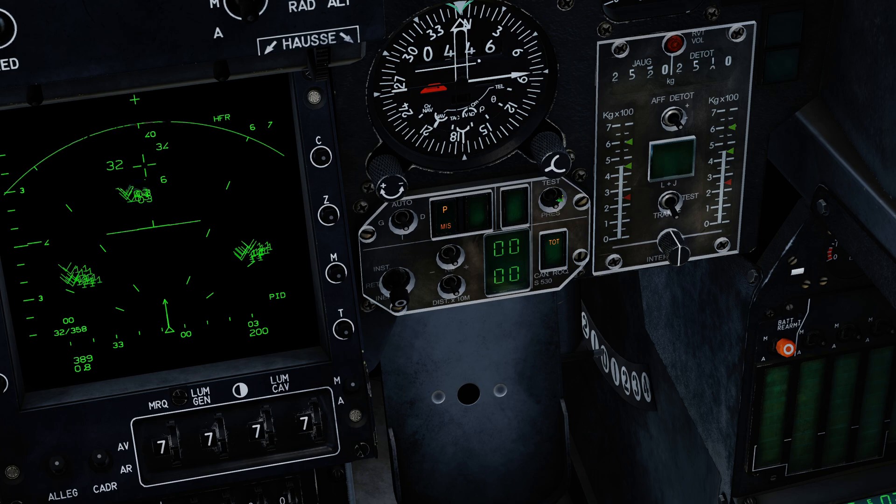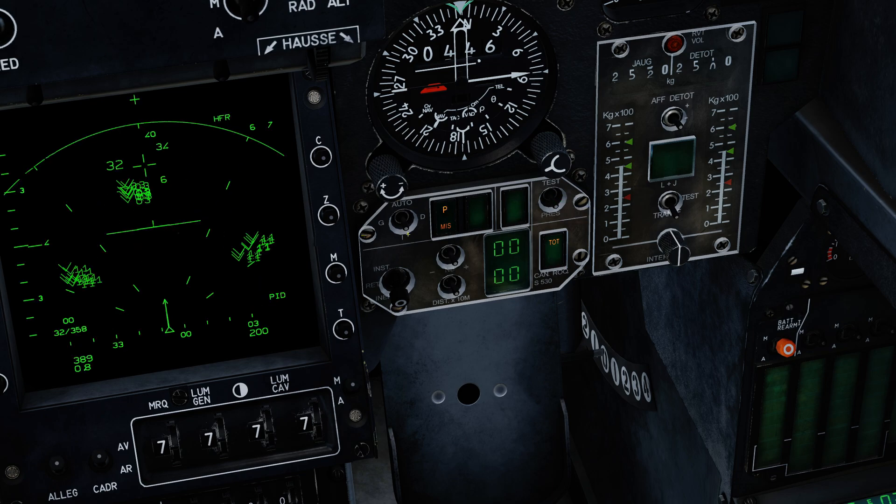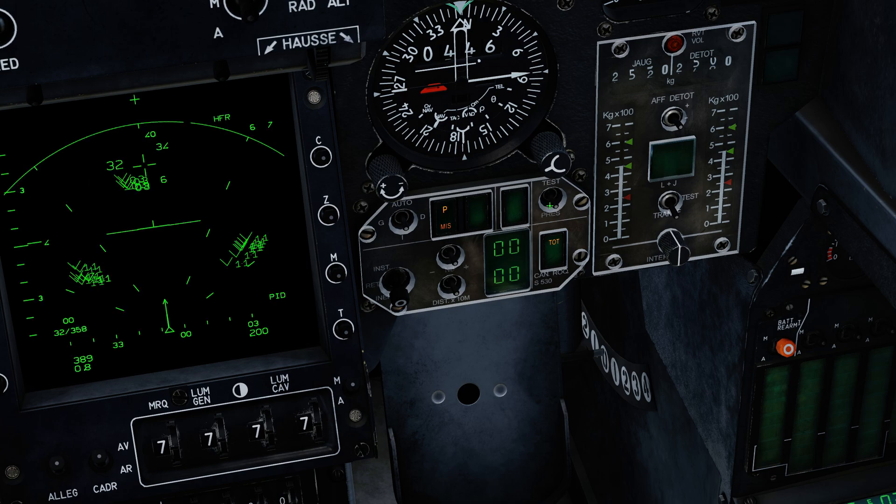I have a test switch here. If I push the test switch into the down position, then for a moment on the VTB we actually get an inventory screen. I can see that I'm carrying 125 rounds of gun and I've got one 530 on each wing. So that just allows me to confirm the current loadout.